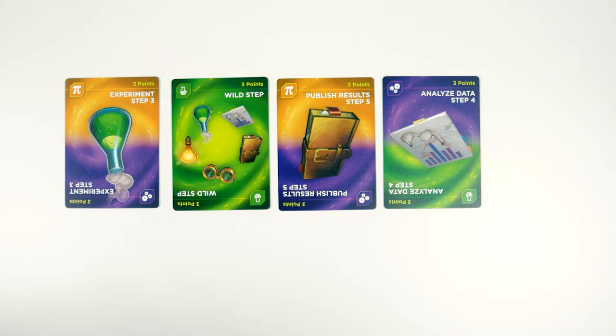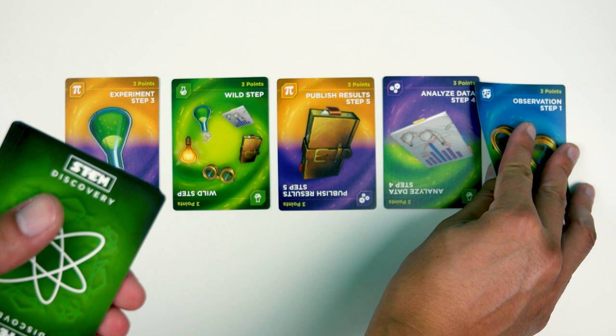Take the top 5 discovery cards and put them face up in the middle — that will be the field. The hero deck goes to the left and the discovery deck goes on the right. The first player is determined by whoever can recite the most digits of pi.